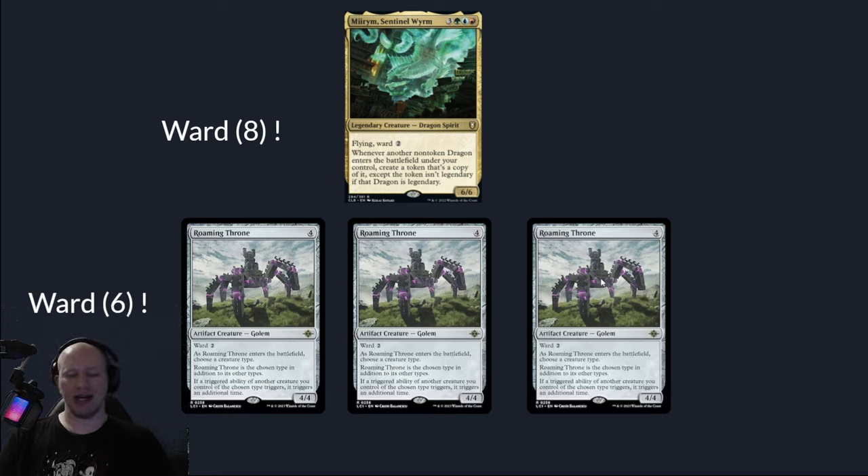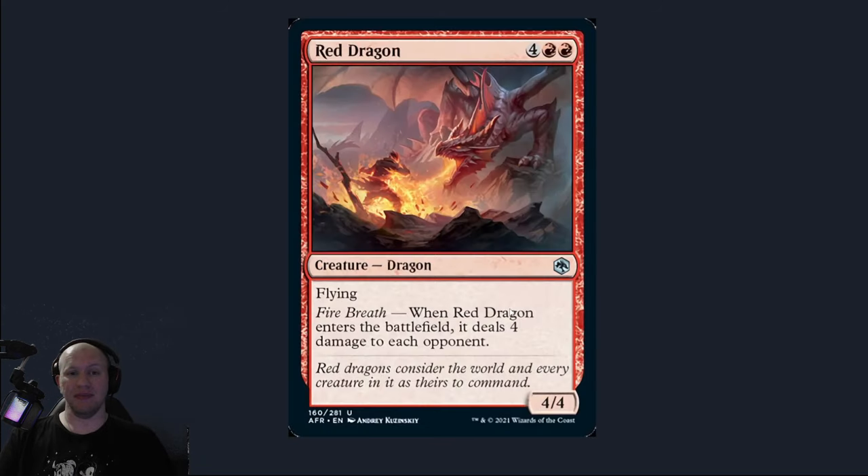So once you get the Roaming Thrones out, he's going to then do some even crazier stuff. Let's have a look at this Red Dragon. The Red Dragon is going to cost four and two red mana. He's going to have flying, and then when he enters the battlefield, he's going to deal four damage to each opponent.